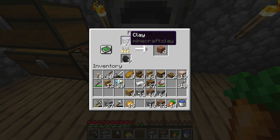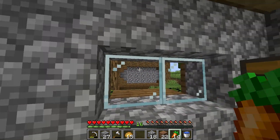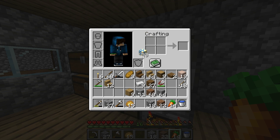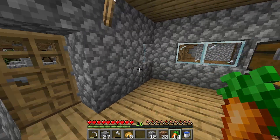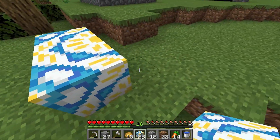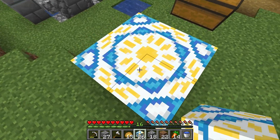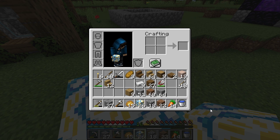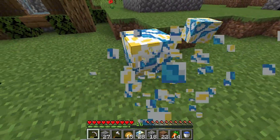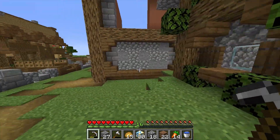I wanted to smelt this clay actually, but accidentally I put the white terracotta in the furnace and got this block from the tavern. Something pretty funny - I did not know how to craft these. I know you can make some funny patterns with these. Personally I think these are very weird but cool blocks. I've never used them before in a build. I'm just going to keep them for now - I might be able to use them in a floor or something.